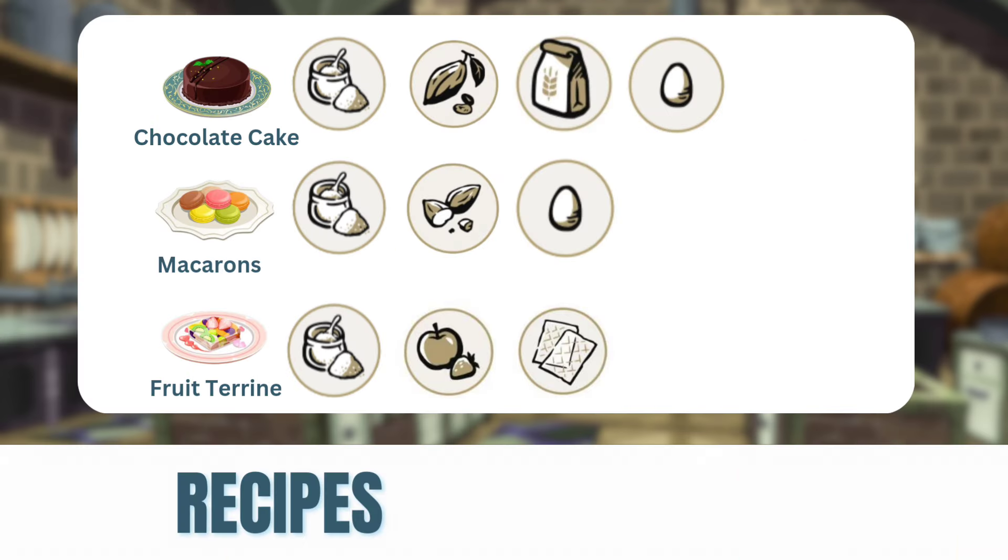Let's dive into the recipes. For the chocolate cake you're going to need sugar, cacao beans, flour, and eggs. For the macarons you're going to need sugar, almonds, and eggs. And for the Fruitérine you're going to need sugar, fruit — that's generically listed as fruit — and gelatin.